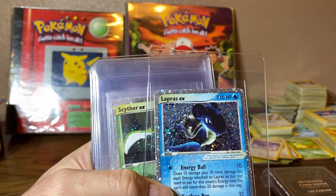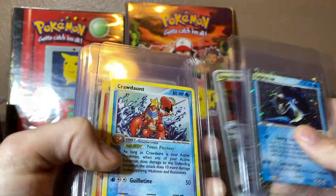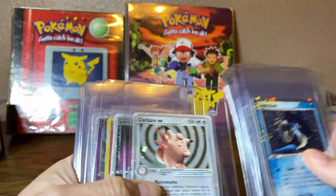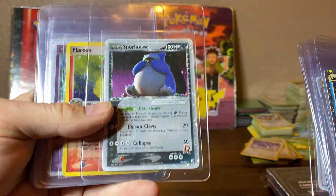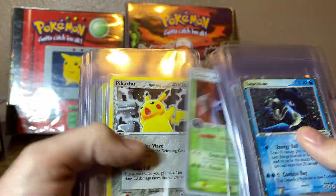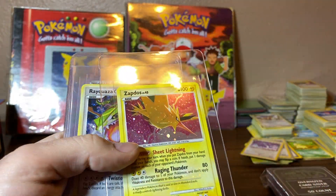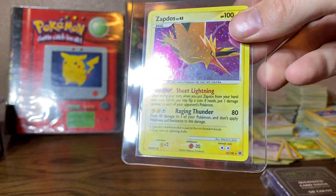Got some EX cards. That Lapras is tight — I think I might want to buy it from him when it comes back if I'm able to. It's Snorlax EX. Hopefully we don't get dinged for it because they might charge you more for that card. This one's got a holoblade — check out this holoblade on this card.